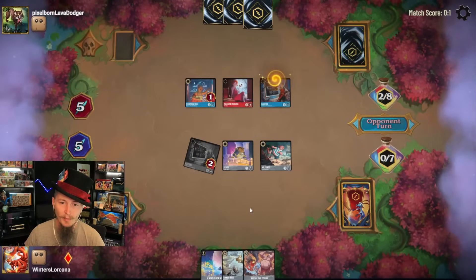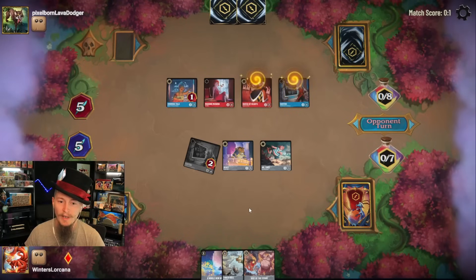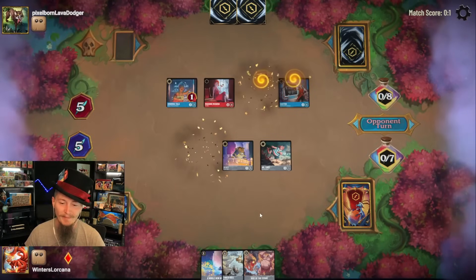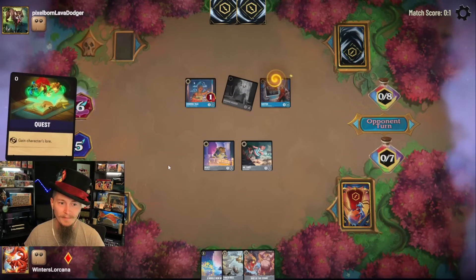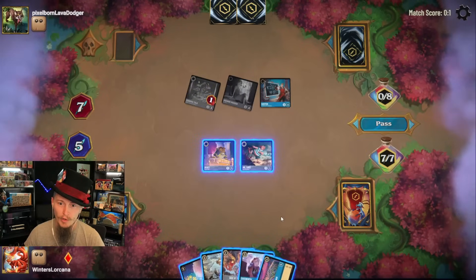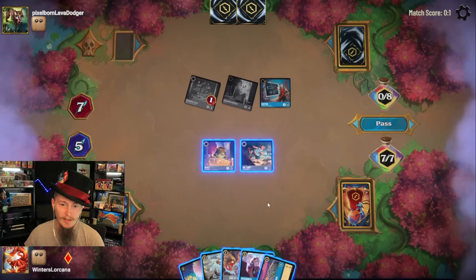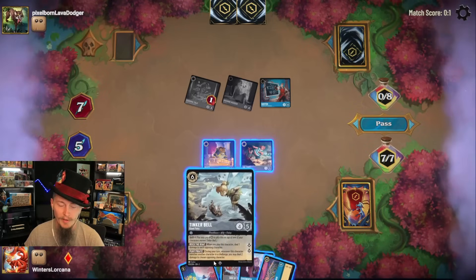I don't like seeing them play their own Gaston. Oh, and they have a Queen — still a two-for-one, it's just lame. We're going to see both of these quests. Alright, it's time for a Tinkerbell. Unfortunately it'll also be time for a Dragon. Wait a minute — I could play Cogsworth and all of a sudden Mr. Smee survives taking out Grandma Tala. I think Tinkerbell is still just stronger. They're going to trade Grandma Tala with Mr. Smee.